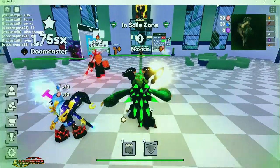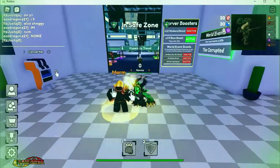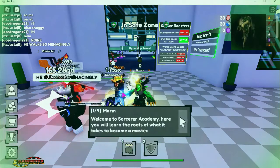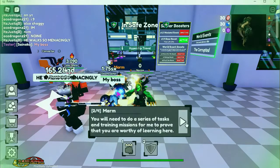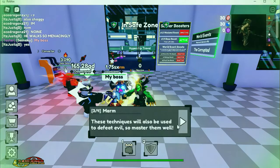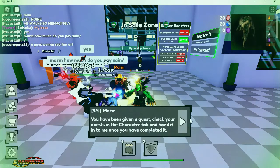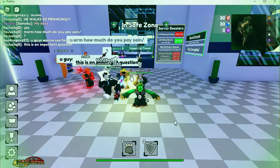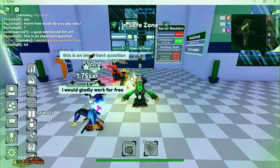To start, follow your arrow and talk to your buddy Marm. He says: 'Welcome to Sorcerer Academy. Here you will learn what it takes to become a master. You will need to do a series of tasks and training missions to prove you are worthy. These techniques will also be used to defeat evil — the void — so master them well.' You've been given a quest; check it in the characters tab on your left and hand it in to Marm once completed.